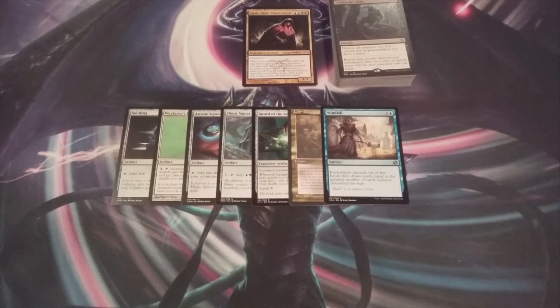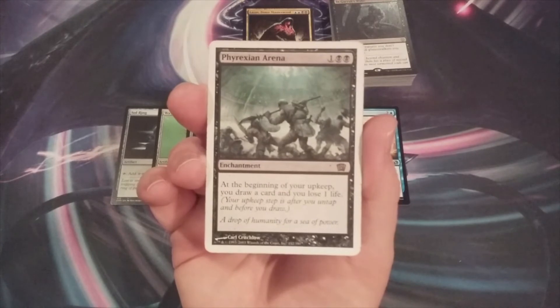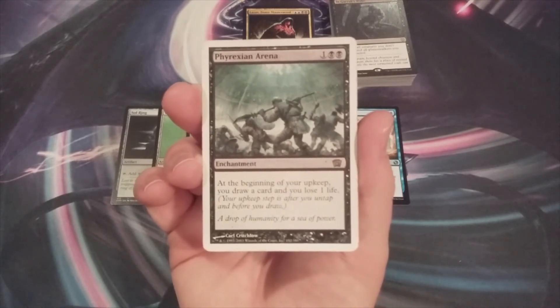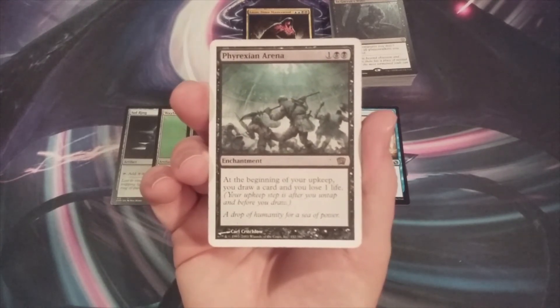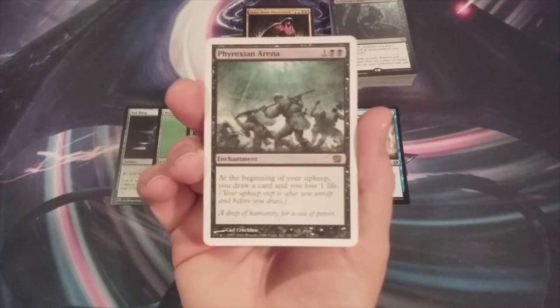Next up as another card advantage spell we're going to include a copy of Phyrexian Arena — an enchantment for one and two black. At the beginning of our upkeep we draw a card and lose one life. Pretty standard for black: pay a life, draw a card.